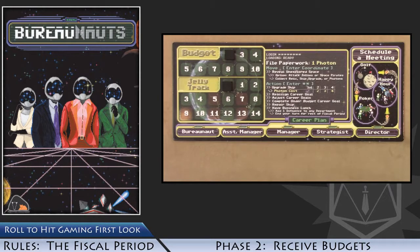In phase two, players gain Almighty Photons equal to the amount shown on their budget tracks. Players start the game with a budget of two, which will increase as the game proceeds. Almighty Photons are the currency in Bureanauts.